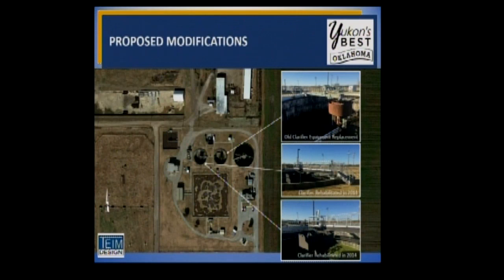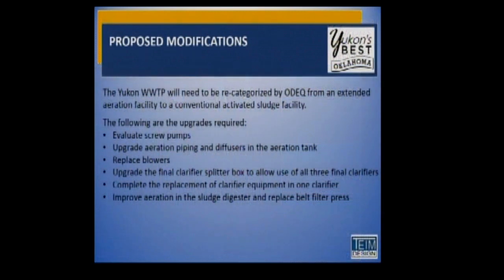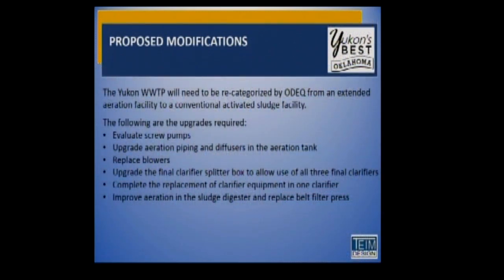Some of this equipment has outlived its useful life. One of our clarifiers has equipment that needs to be replaced. This project will take care of that replacement. Clarifiers work by settling the sludge on the bottom while clear water rises to the top. We can then discharge those solids or return them for further processing. As the floc settles out, the clear water can be discharged back to the river. Currently, two of the three clarifiers are working — one is broken and needs to be replaced.